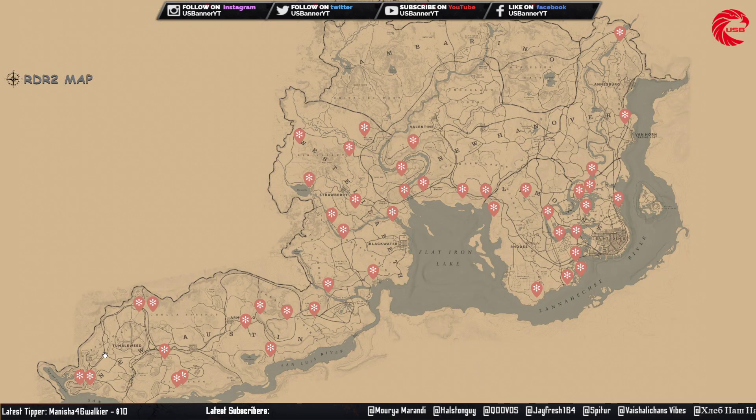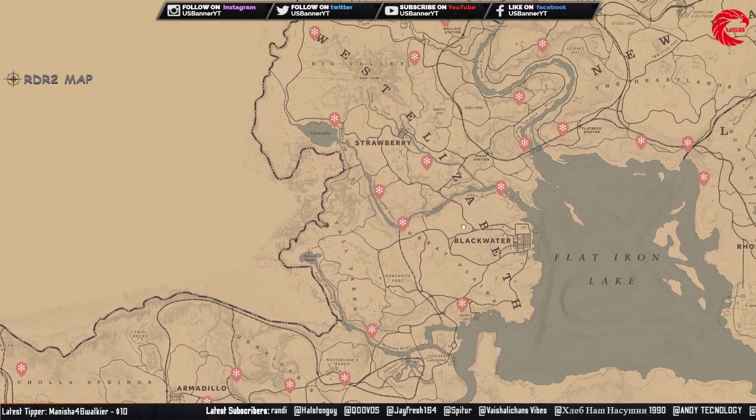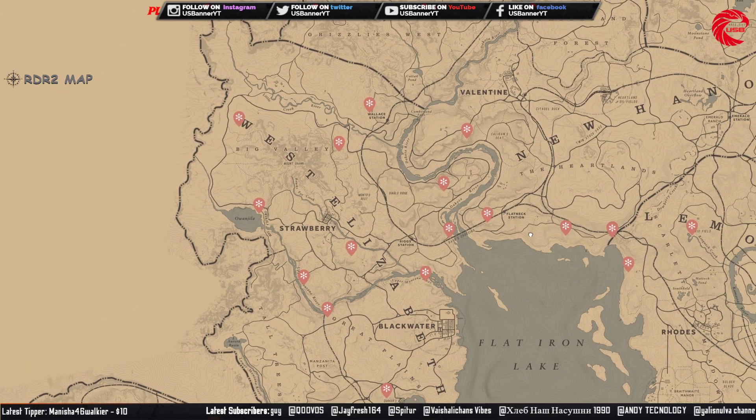The American Oil Flower — you can collect this set and sell to Madame Nazar for $155 per set. It's cycle 2 today.